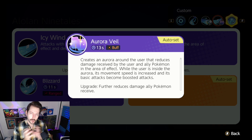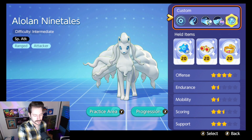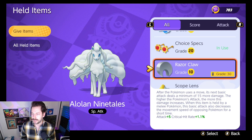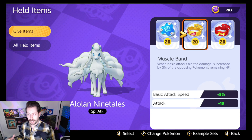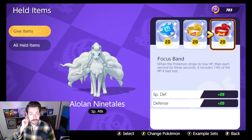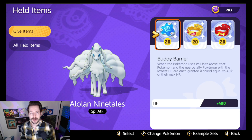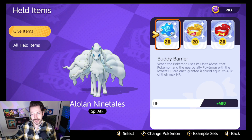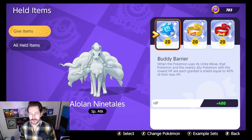It feels more like a supporter/attacker role — you're doing a ton of damage but really supporting the team. For held items on this build, I'd recommend Muscle Band for the utility from basic attacks, Focus Band to keep you alive inside the Veil longer, and Buddy Barrier since you're support-focused, giving a barrier to yourself and an ally while you continue to slow and stun.